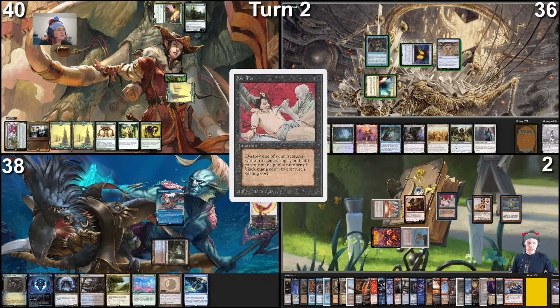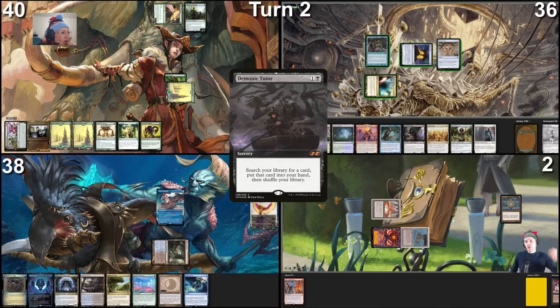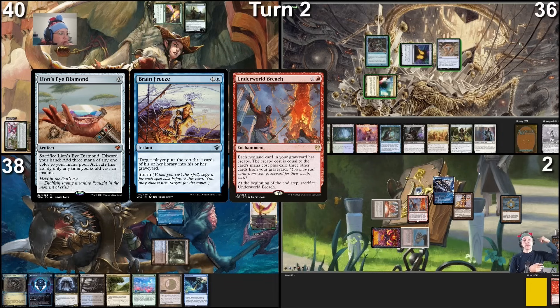Putting the rest into hand: Lotus Petal, Lion's Eye Diamond, Mox Opal. Sacrifice Lotus Petal, cast Sacrifice, generate a bunch of black mana, cast Demonic Tutor. In response to Demonic Tutor resolving, I crack Lion's Eye Diamond discarding my entire hand — but Demonic Tutor is still on the stack. Generate three red mana, get my card into hand — tutoring for Underworld Breach — and cast it with the red mana from LED. Now I have Underworld Breach, Lion's Eye Diamond, and Brain Freeze assembled with a huge graveyard. I cast LED repeatedly to build up storm, then cast Brain Freeze on all my opponents to mill them out completely. I keep around ten cards in my library and use Wheel of Fortune to kill all opponents while staying alive at exactly three cards. Victory!